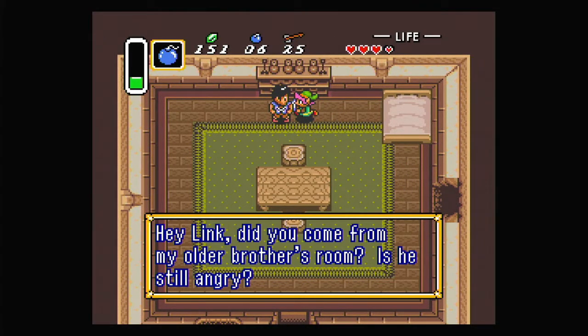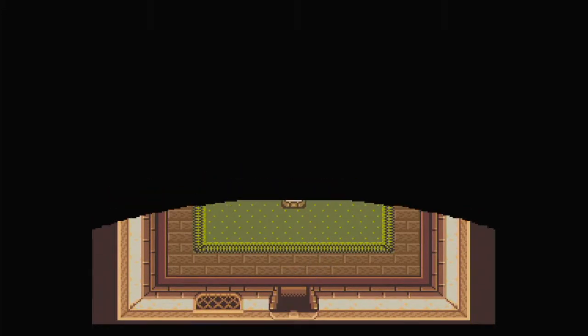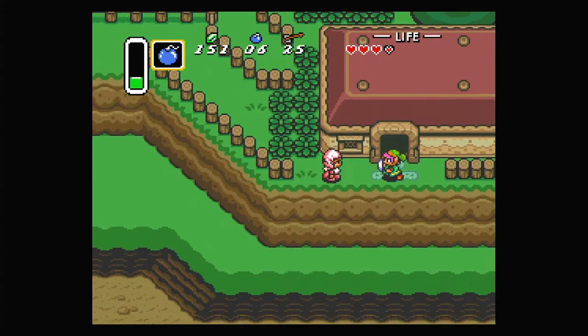Why would you seal the door to your brother's room just because you're quarreling with him? What is this world we live in? Anyway, we can blow it up though. Hey Link, did you come from my older brother's room? Is he still angry? Why is he angry? Must be very angry.